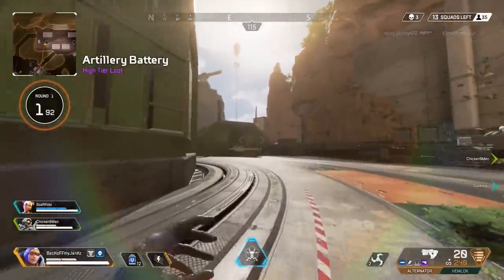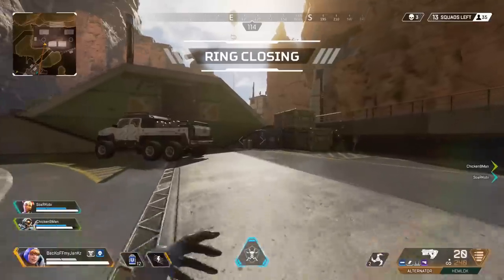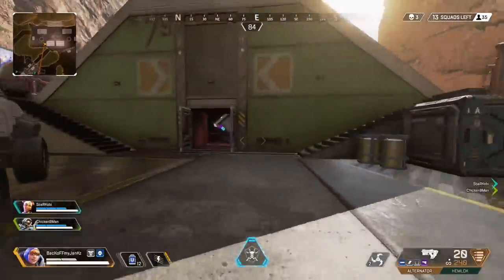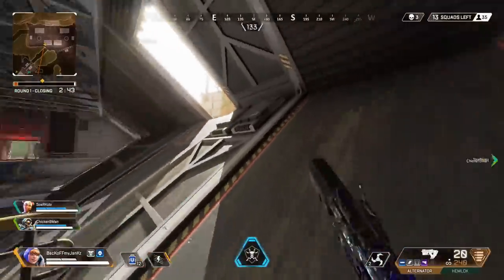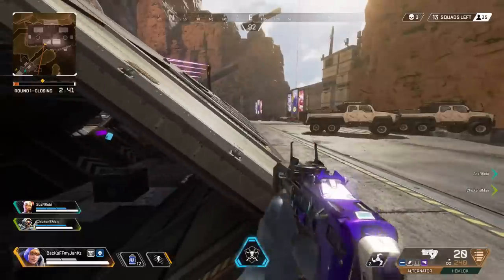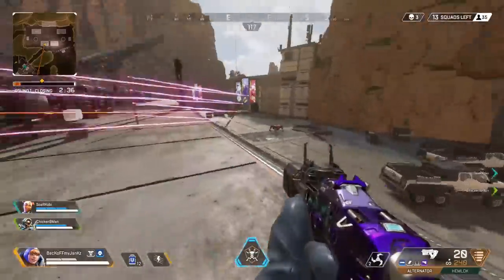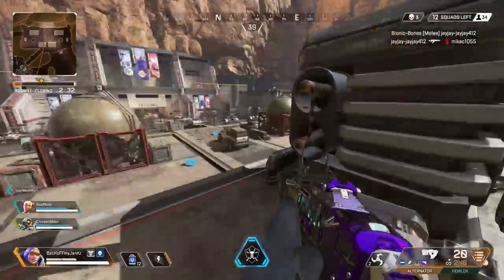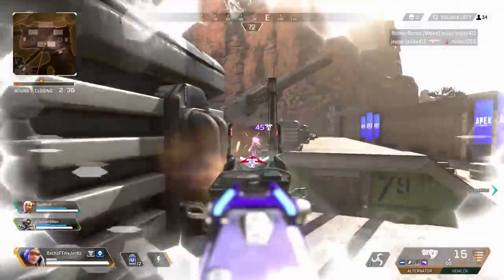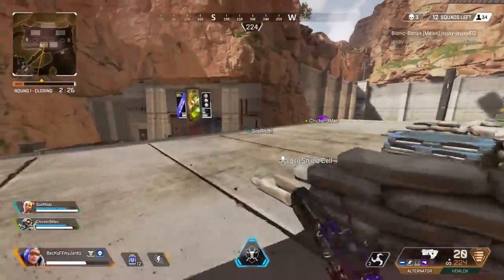Alright, I'm pulling up on a team boys. All I want is this attachment — oh, there's a bunch of bodies in here. I'll be looking for two Hammerpoints if you guys see them, let me know. There was a Hammerpoint on those bodies — I got it for you, Kobe. Hammerpoint — you have purple armor. You have purple.